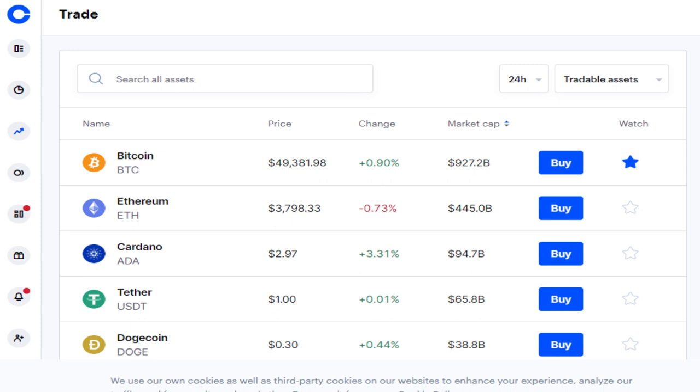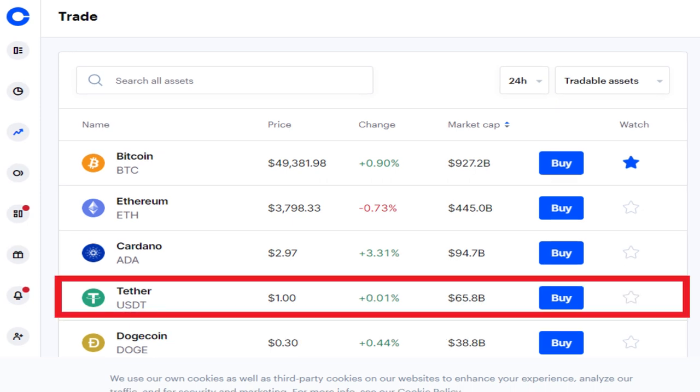Step 2: Purchase Tether directly from Coinbase. It is listed under the code USDT. We buy Tether because this is the currency used to exchange for Wemix tokens. Tether is an Ethereum-based token that is tied to the US dollar and is considered a stable coin. Buy as much as you want, but remember there will be small fees when transferring, so it's better to do it all at once rather than breaking it up into several smaller transactions.